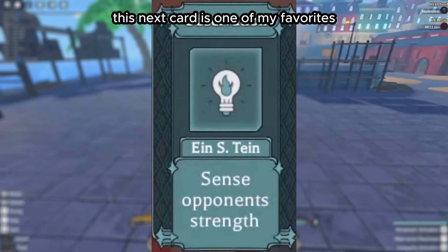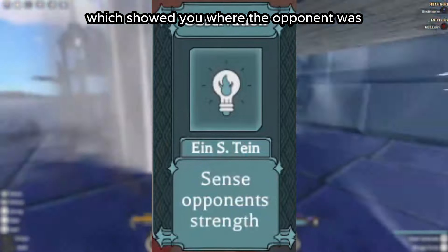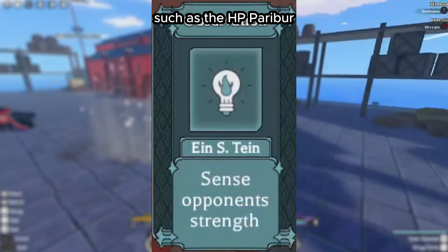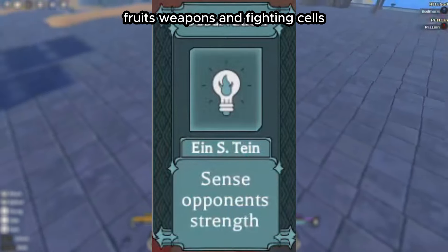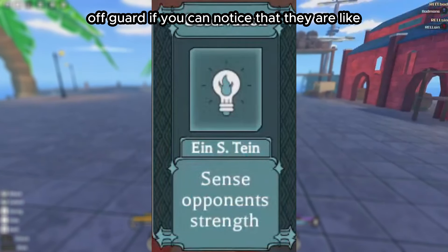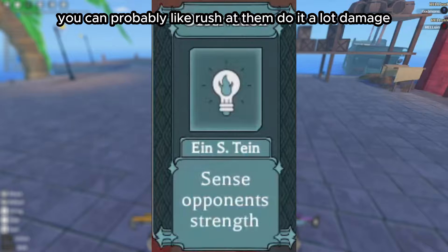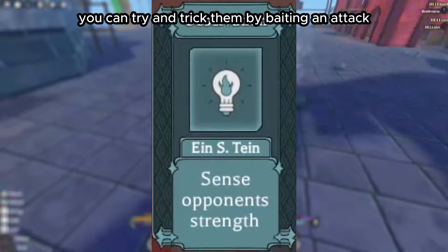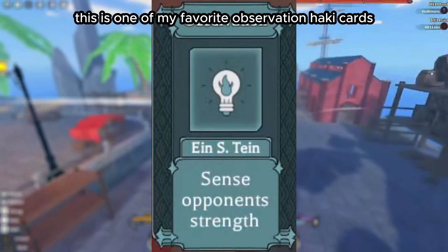Einstein is one of my favorites — it allows you to sense opponents' strength. Unlike Darwin which shows you where the opponent is, Einstein shows you information about the opponent such as their HP, Parry Bar, Evade Bar, Stamina Bar, and what abilities they have equipped like Devil Fruits, Weapons, and Fighting Styles. This card could be used to catch your opponent off guard — if they're running low on Stamina, rush at them. If you notice their Parry Bar, bait an attack, see if they try to parry, then punish them for failing it.